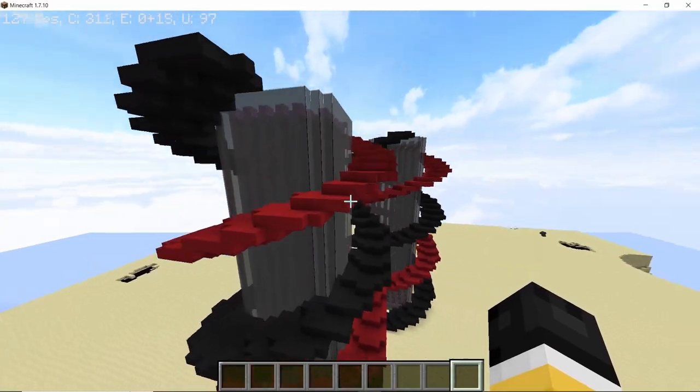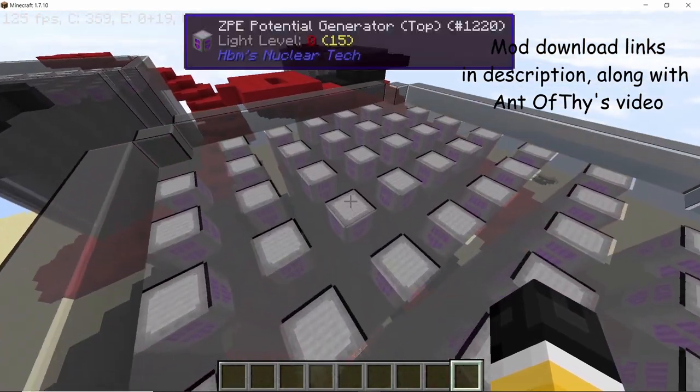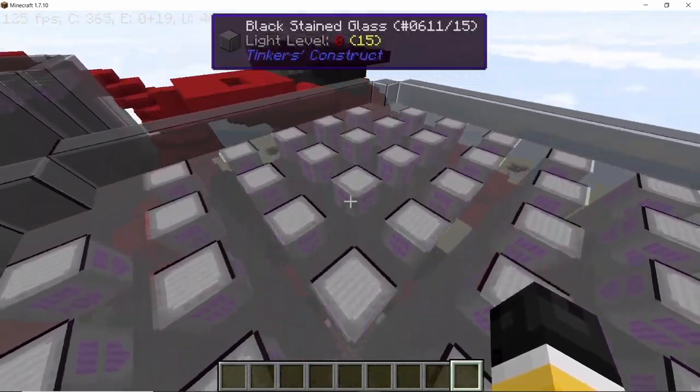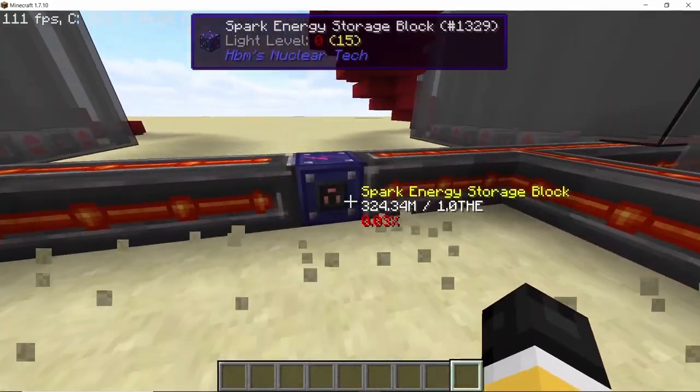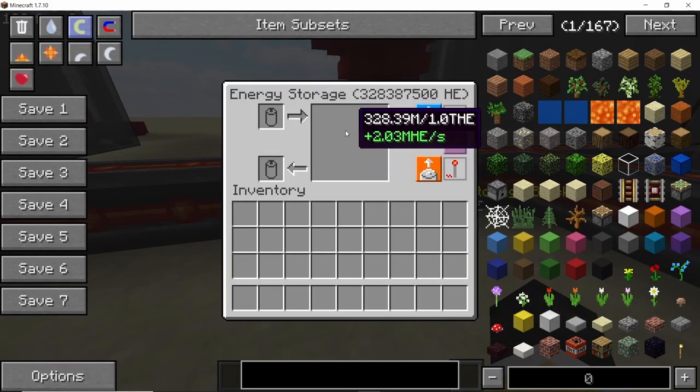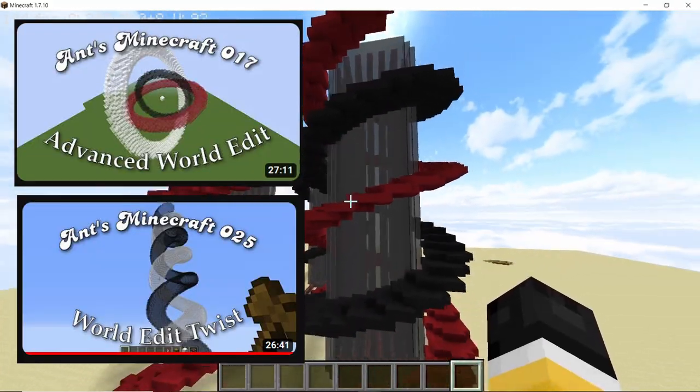In this video we are going to take a look at how to make this spiral tower structure, which is 50 blocks high in total and houses 45 ZPE potential generators. Three of these towers will give you 2 million HE per second in nuclear tech mod. This build was inspired by Antofthai's advanced world edit build — I will link his videos down in the description. So without further ado, let's get straight into it.